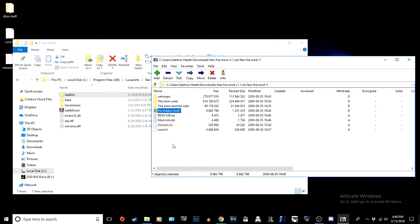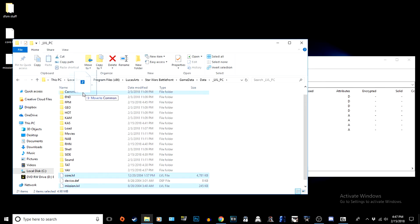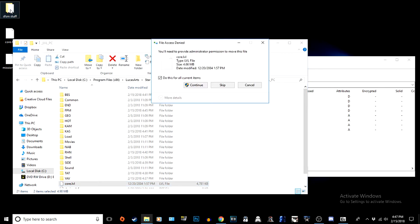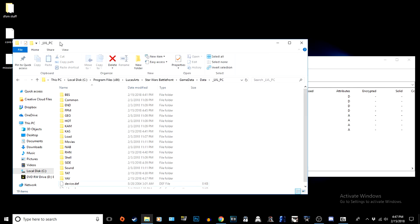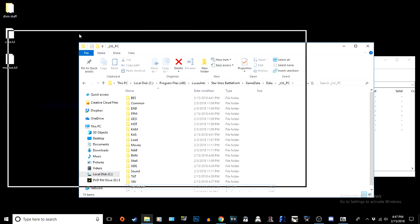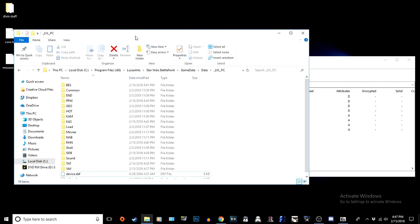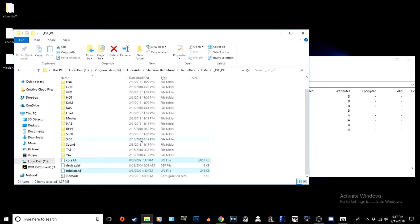There's actually one last thing to do and the mod will be completely installed. That's these down here - the mission and the core. You'll go into your data folder and down here you'll see the regular core and mission files. Take these out and put them somewhere safe because they belong to the actual base game. Then go back into the Starfire Side Mod and drag these two into this folder, and that should be it.